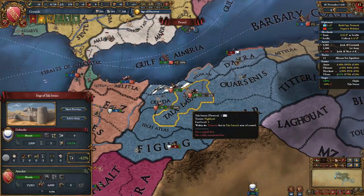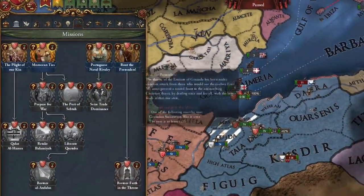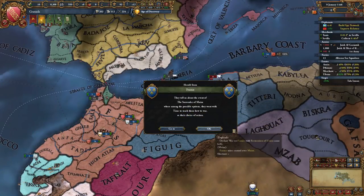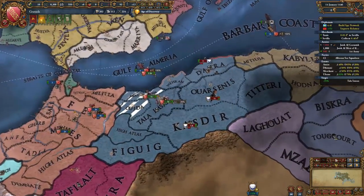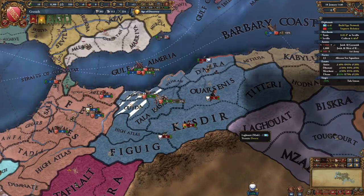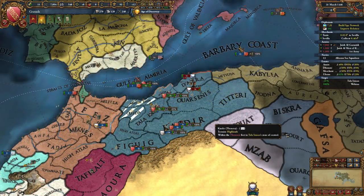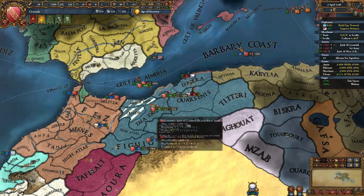By this point, your relations with Morocco should be above 150 and you should go ahead and complete the mission Moroccan Ties. Once you fulfill this mission, go ahead and recall your diplomat from Morocco and reassign him to improving relations with Tunis in the east. Throughout the war, be sure to blockade the enemy ports to build up your war participation and speed up the sieges of the forts. With some luck, you and your allies can fully occupy Tlemcen before your truce with Castile expires in 1448.